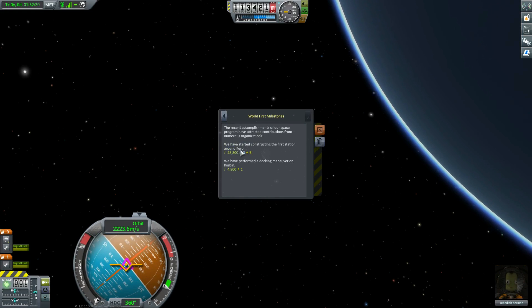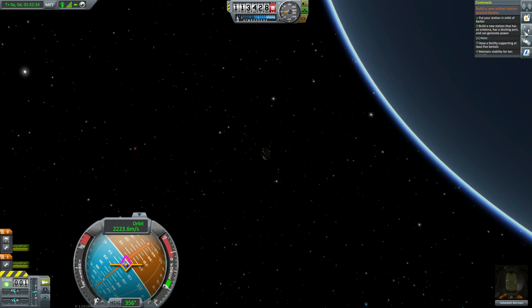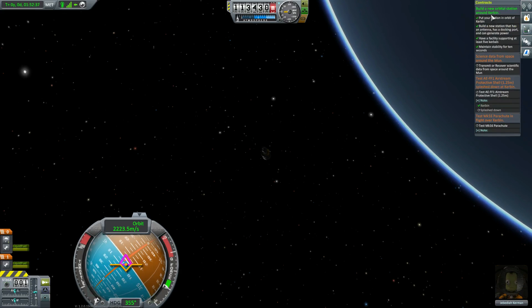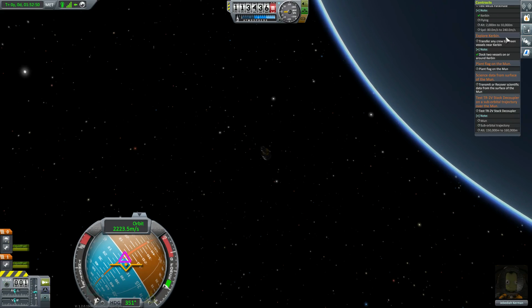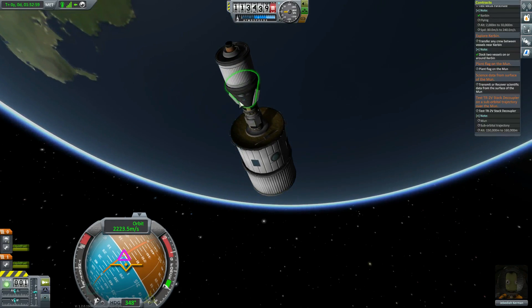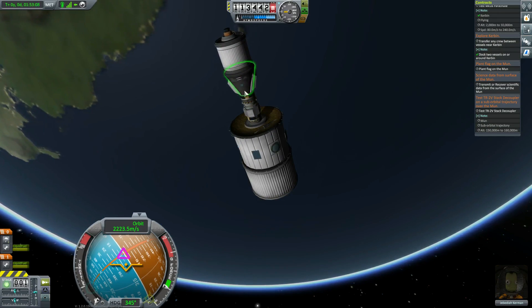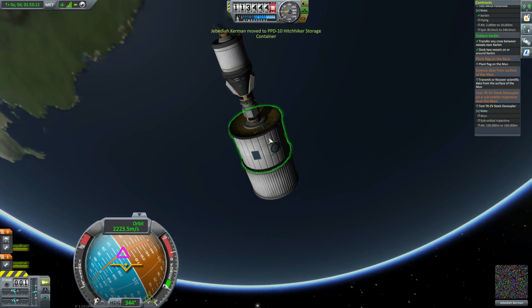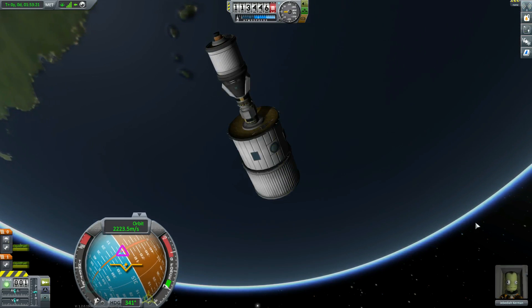1200 bucks, and then we got the world-first milestone: we have started constructing the first station around Kerbin, performed a docking maneuver, and completed the 'Build a New Orbital Station' contract. We also got 'Maintain Stability for 10 Seconds.' Now, transfer crew — Jeb, why don't you transfer to the station? The crew hatch is a tiny little thing — there we go. Transfer Jeb: bam, we have explored Kerbin! 4800 bucks, 1300 bucks, 1200 bucks — we have so much money.